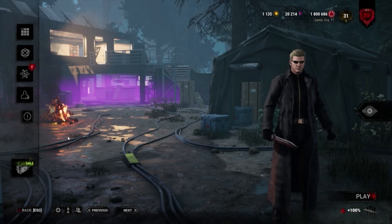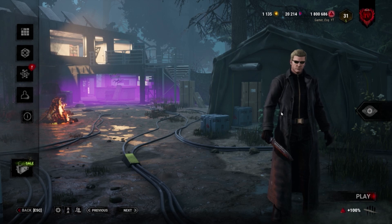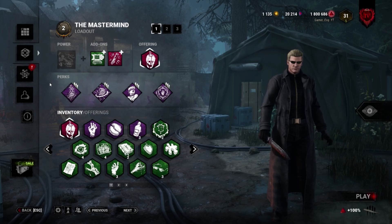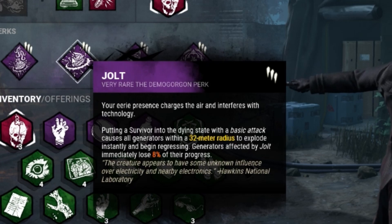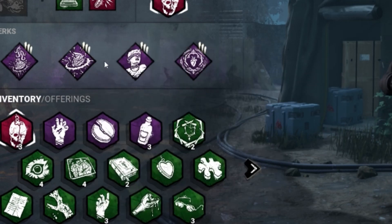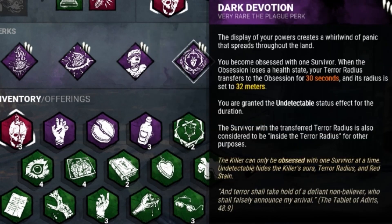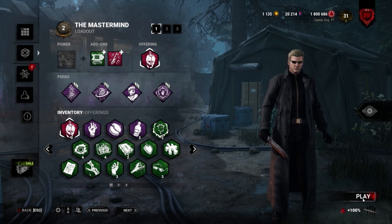Hello YouTube, welcome back to another Dead by Daylight killer video. This one I'm doing a sneaky Wesker build. For regression we're using Scourge Hook Pain Resonance and Jolt, and for his sneakiness we're using Hex Plaything and Dark Devotion, which transfers your terror radius to the obsession when you hit them. With that, we'll get into the first game and see how it goes.